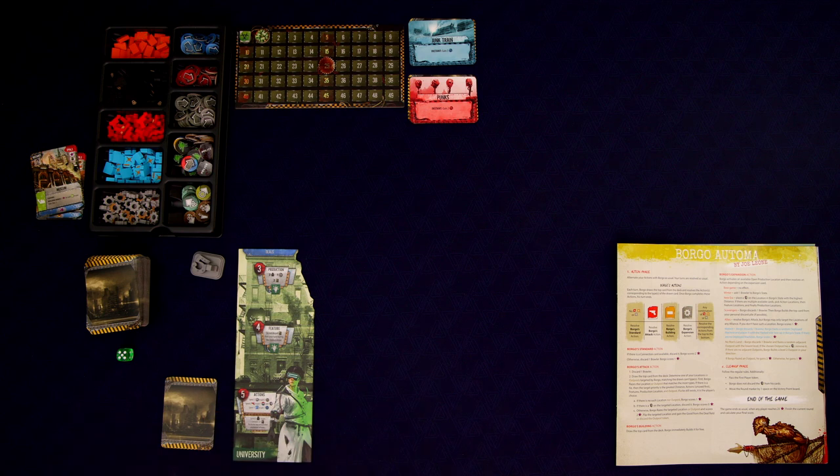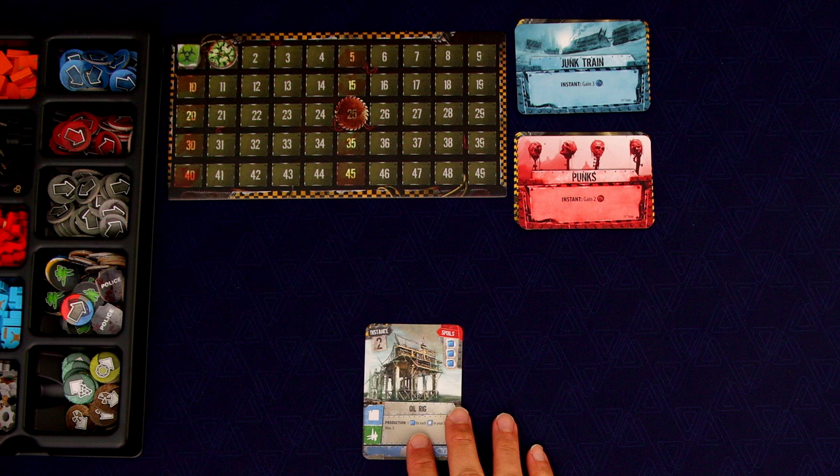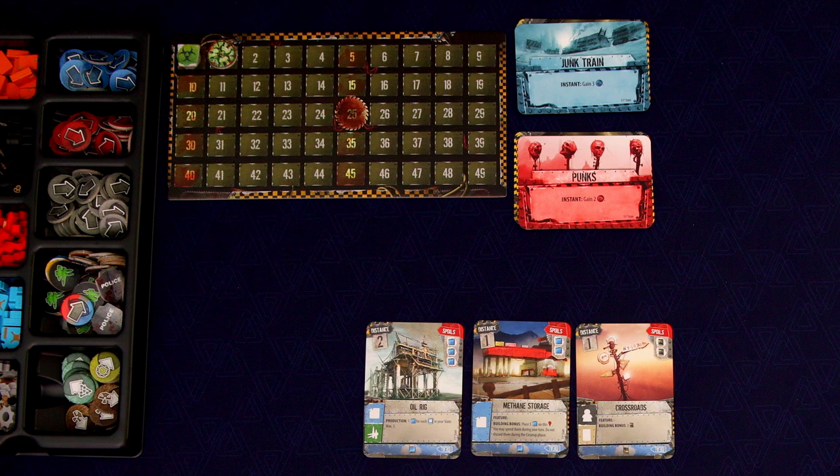Don't worry if you don't know how to play 51st State — I'm going to teach the game as I play, just as I always do. So let's jump right in. We start each round with the Lookout Phase, where we draw a number of cards equal to the number of players plus one. And because we're first, we'll get to draft one of these.